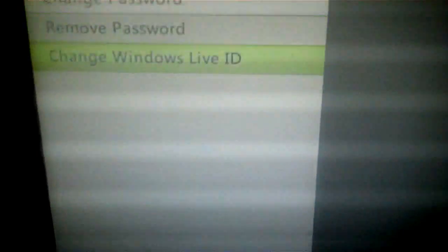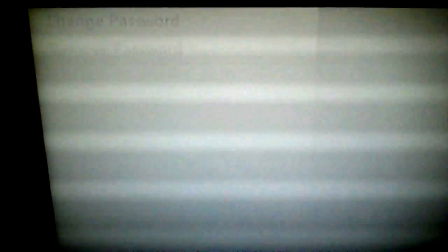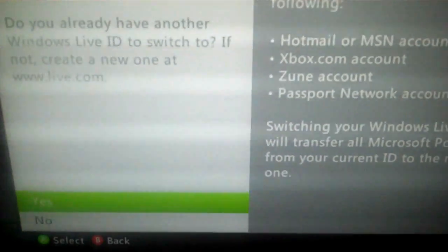Go to here, change it, and it'll say if you really want to switch it, and you push yes. After you push yes, you enter in your old ID info, your password, and then after that you enter in your new ID info. After it's done, it'll transfer your Microsoft points over and everything. Go back to the dashboard, just sign out, sign back in, and then download — and then you're good to go.